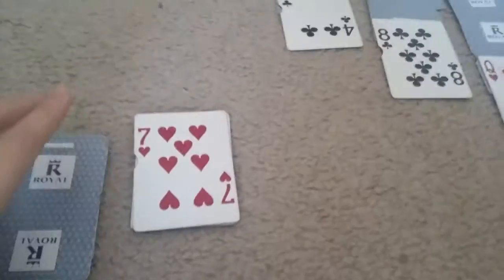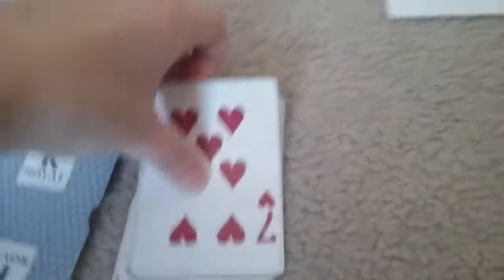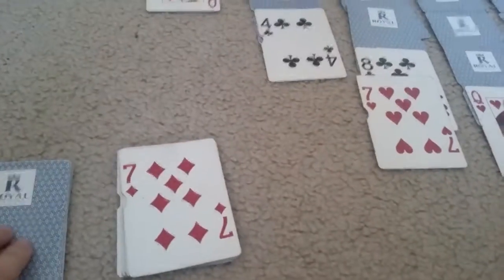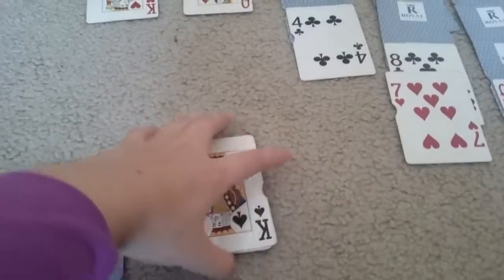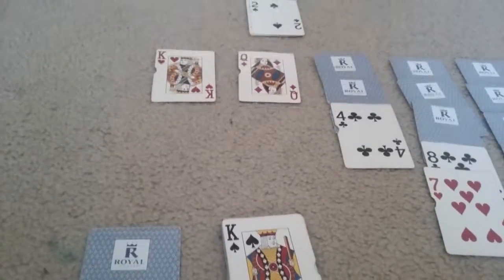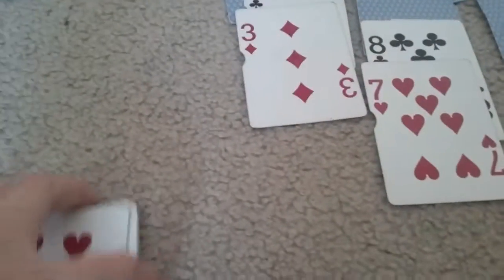The next one we have is a seven, and it's a red seven, and we have a black eight. So we can put this card onto the black eight. And here's another seven, but there's no other black eight, so we're going to have to leave it be. I came across the king, and now we can move this king into the space. Only kings can go into the empty spaces. There's another king, but we can't use it. Nor can we put the red queens onto the red king — they have to be black. So there's the other red three; we're going to put this other red three onto the black four.